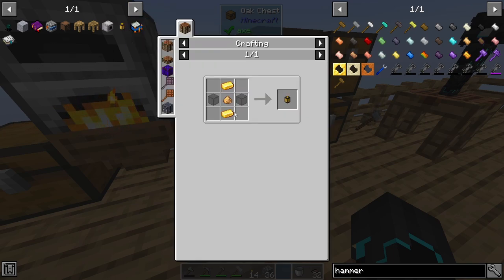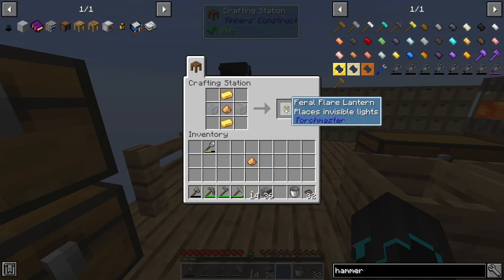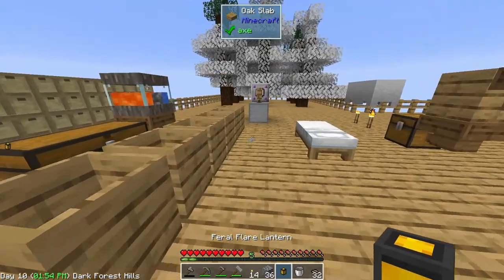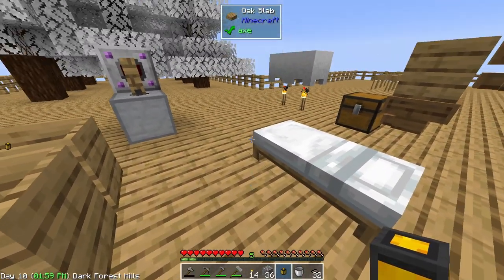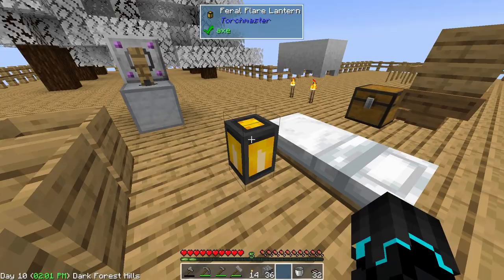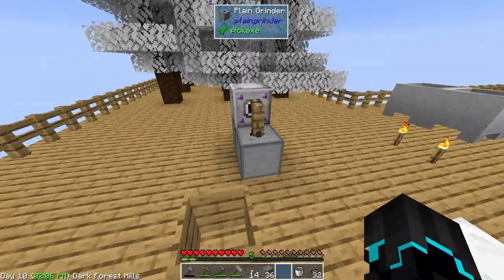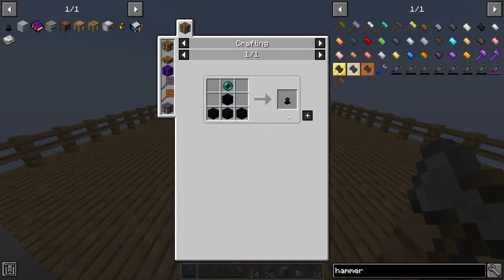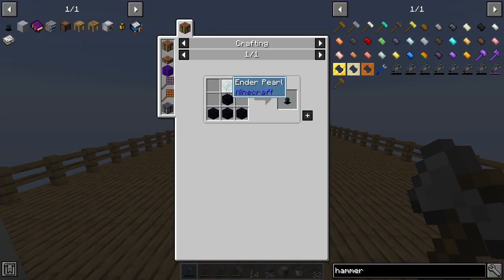Our gold is now done, which means I can take the glass, the glowstone, and everything we need for the feral lantern. I'll just place it here for now, but when it becomes nighttime we should see that it has an effect on the area.